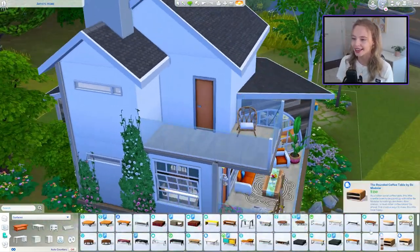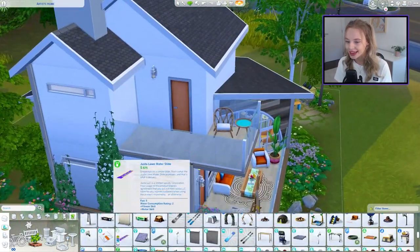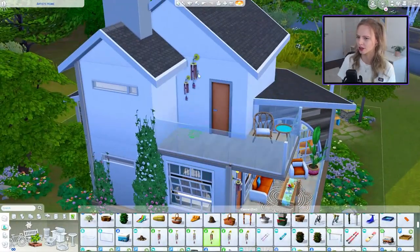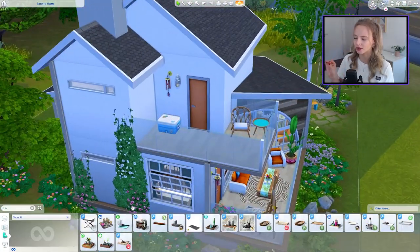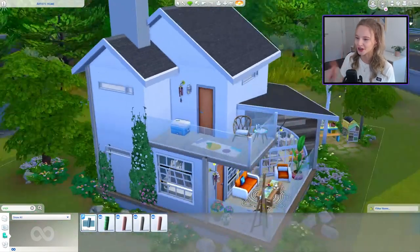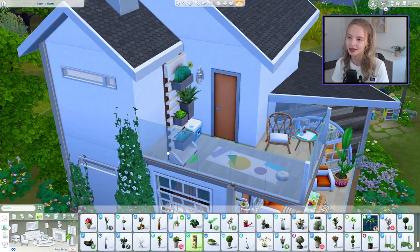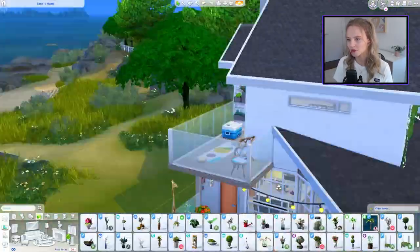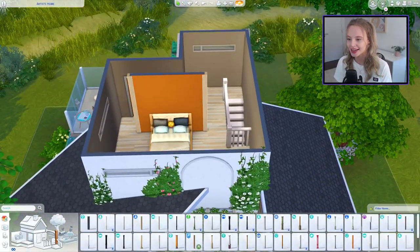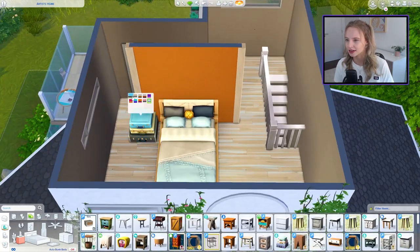For the upstairs balcony I wanted to do something a little different. The wind chimes were really nice - I forgot we had those, but they give your Sims a happy moodlet all the time. I added a yoga mat, which I thought was fun for our artist to wind down in the evenings, a couple of planters to fill the wall with some greenery, and a cool box to enjoy drinks after some yoga.